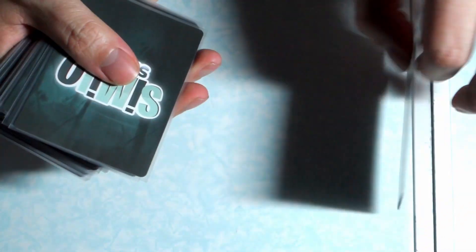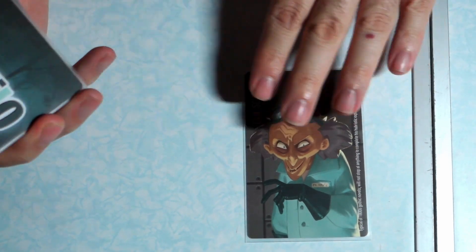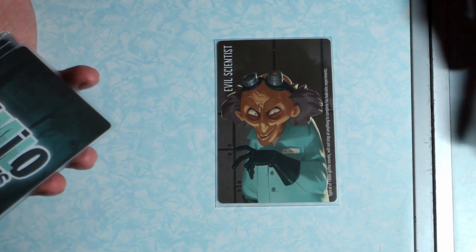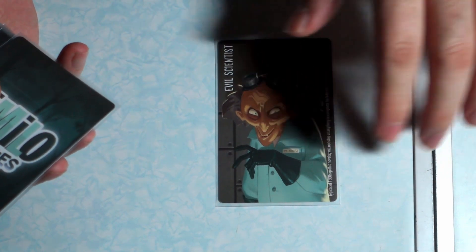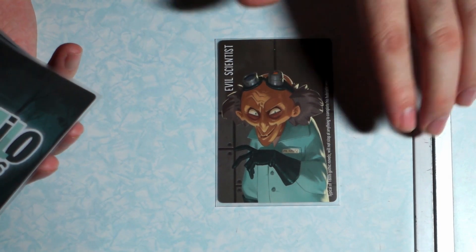Here is our deck — just shuffle that up a little bit. Whoever is on the top becomes the secret character, so in this case our secret character is going to be the Evil Scientist. The clue giver doesn't show this to everyone; he is the only one who knows who the secret character is.